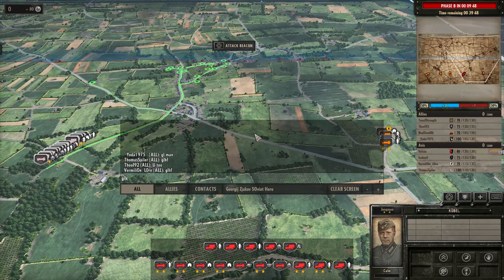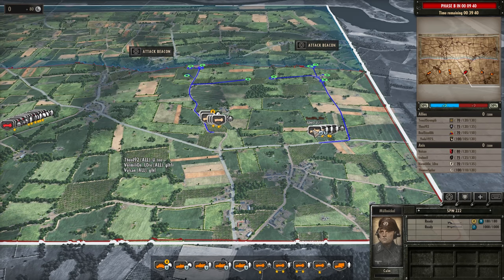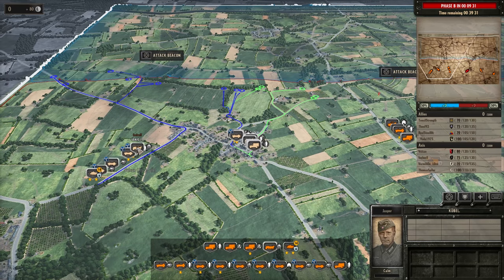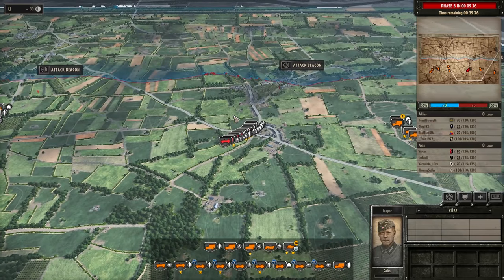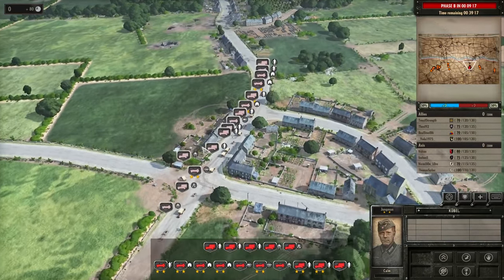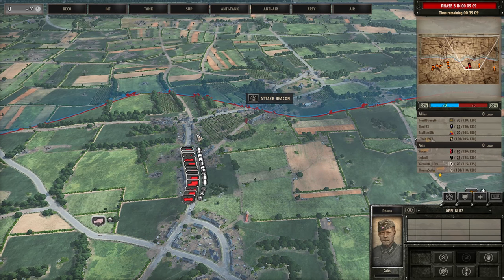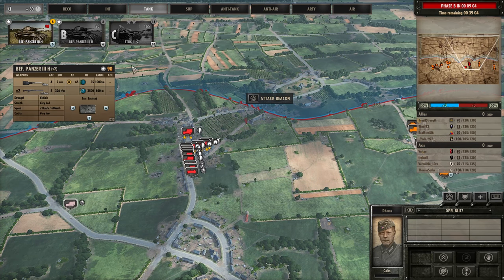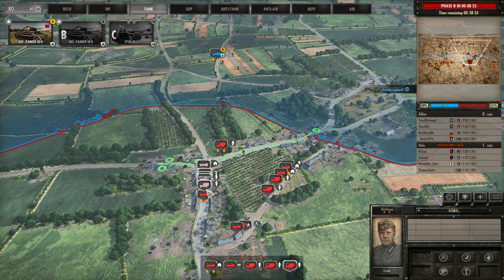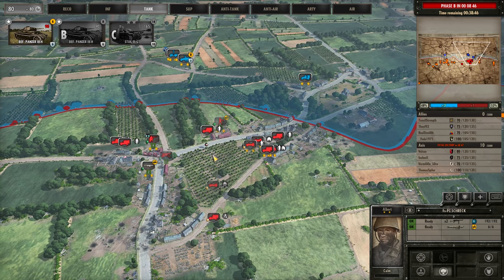It looks like we have all players being very sportsmanlike at the start of this game, which is good to see. Let's have a look at where Vermillion is going with his troops - looks like he's got a nice spread going on. Thomas Spiele has got his nice spread, and a very nice spread from Feelwell on the left side as well. Looks like we've got a rather competent team. We'll have to see how this goes. My first port of call is buying some command for the PAK40, then we'll see what we need based on initial engagements.